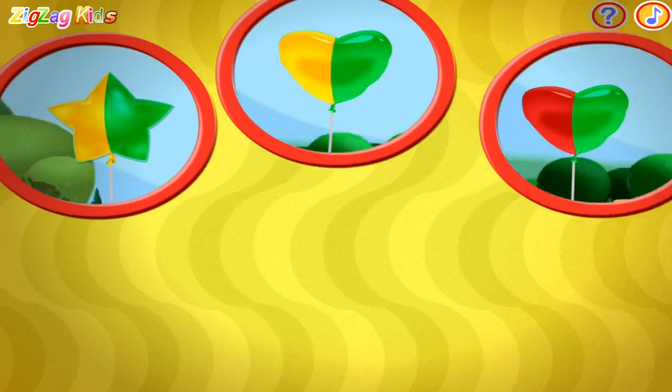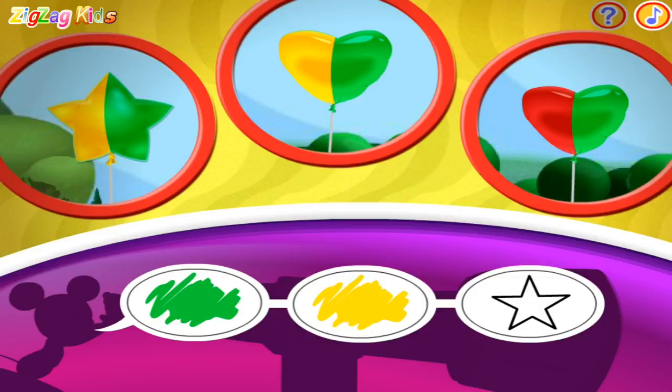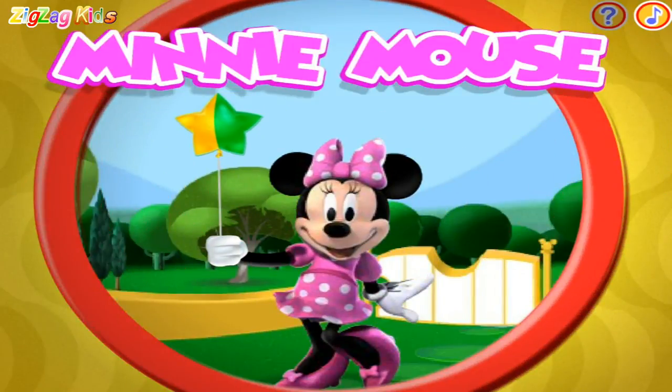This time I spot one, two, three balloons! Can you spot the balloon that matches these clues? Wow, perfect! Minnie is holding the green and yellow star balloons.